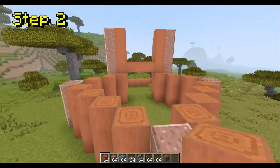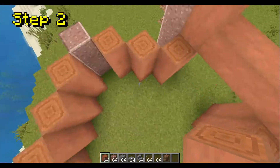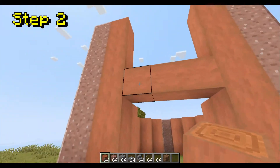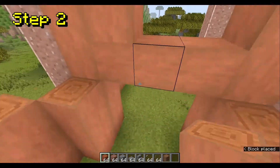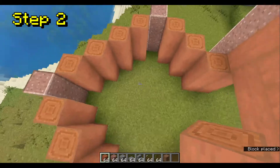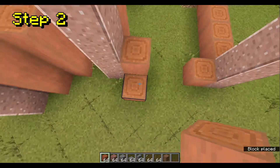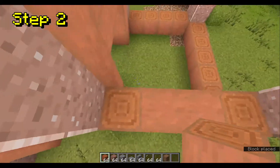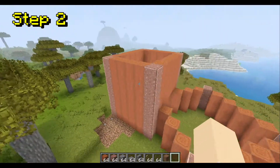Now when you get to right here, where the diagonal part of the build connects to the more rectangular section, you're going to want to put a pillar, or like a little beam right there. Then you can build up. Don't go all the way down right here, because we'll need that open to get into this part of the house when we're done. Also make sure you leave a spot for your doorway. And after you've built up the walls, it should look a little like this.